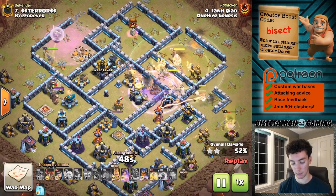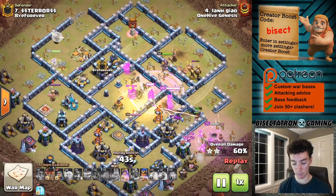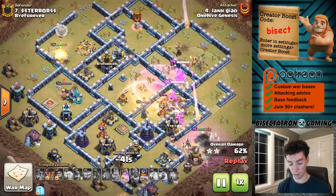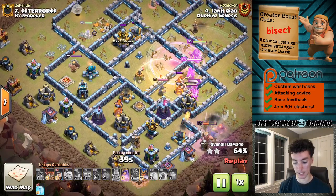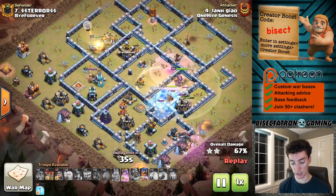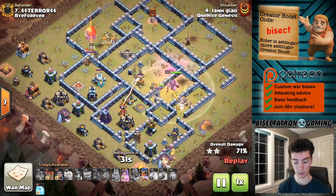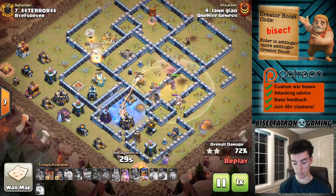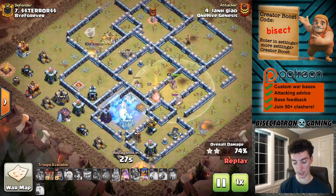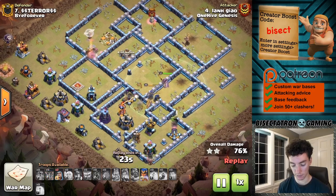There are a bunch of spring traps set up nicely, giant bombs in the right spots. This is a good example of how you can defend hybrid pretty well — just the springs are in the right place. I'm sure the attacker was thinking this might be used against them, but sometimes if the base is set up and the traps are not enough to make it undoable. This is the case here where the miners and hogs were taken out pretty effectively.